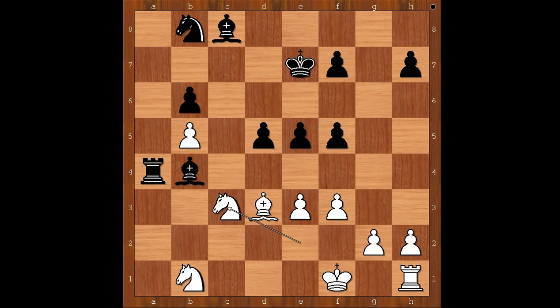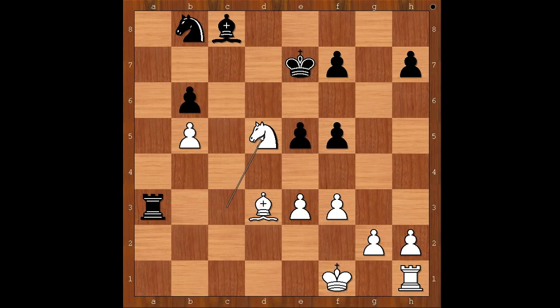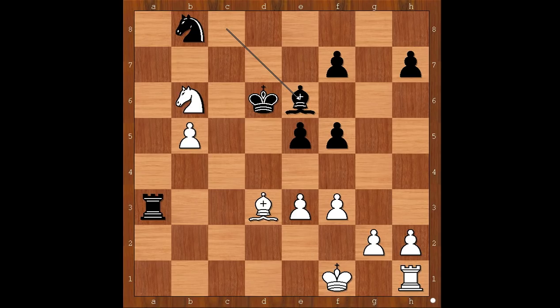Nakamura played a bad move: knight from e to c3. Better was king to f2. Wesley So played bishop takes on c3, and after knight takes on c3, rook to a3, attacking the knight and X-raying the bishop on d3. Knight takes on d5 check, king to d6, knight takes on b6, attacking the bishop. Bishop to e6, saving the bishop on d3, bishop to b1. But now king to c5, trapping the knight.